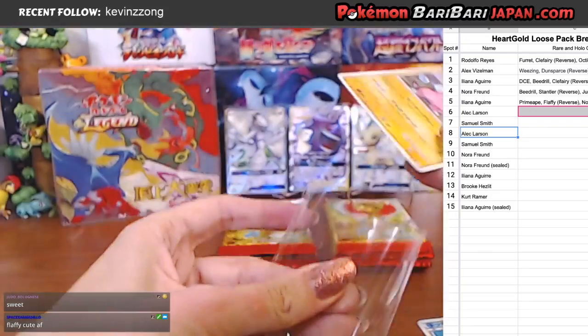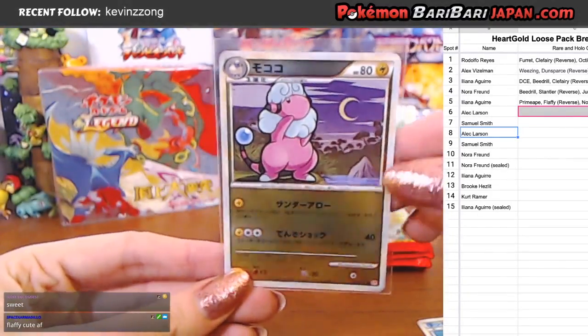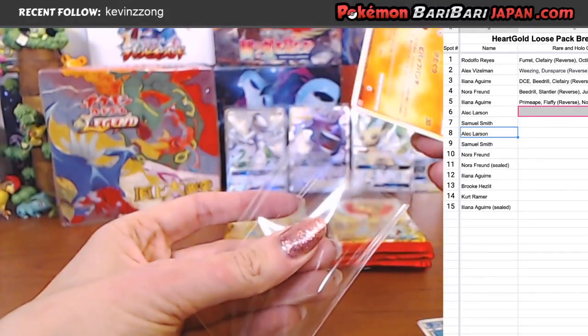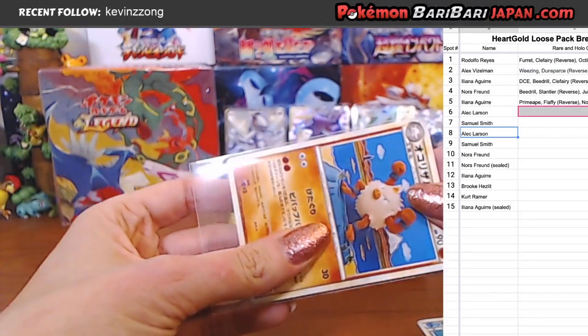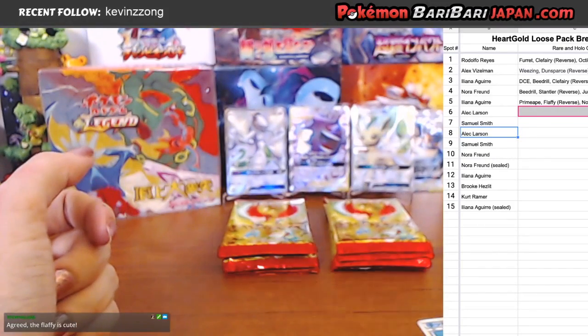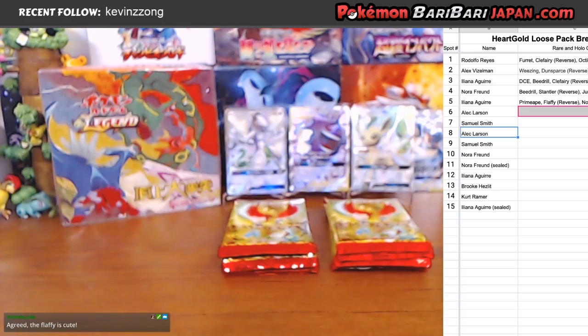She's just a common, but she is a Mirror Foil. So the mirrors are always going to be slightly more valuable than their normal version. Every single card in the set comes in a Mirror Foil, which is craziness to try and complete the set. Alright, that was pack number five. We are a third of the way there.